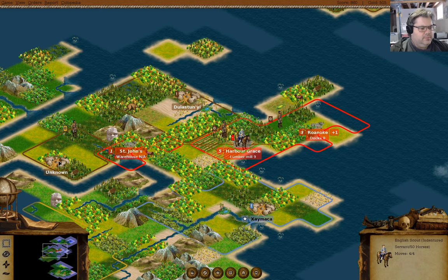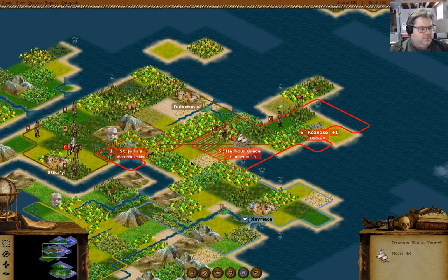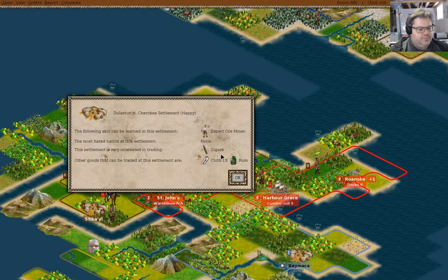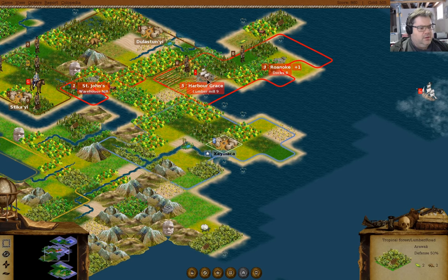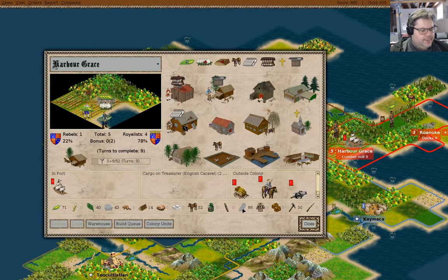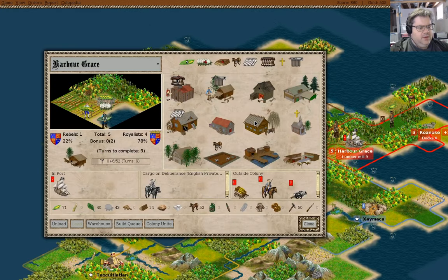We'll send our scout over there. It's a caravel. Now you will take a cloth. I can load up the cloth here. And we have brought a dragoon.